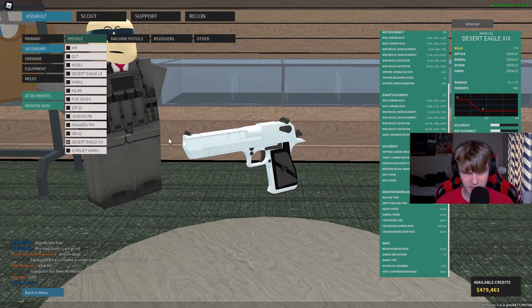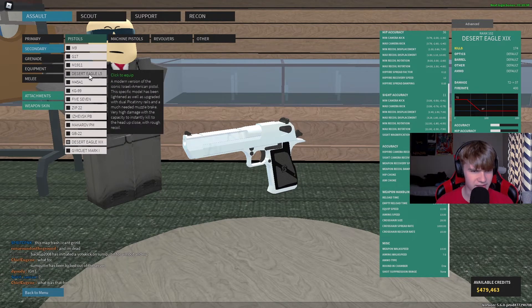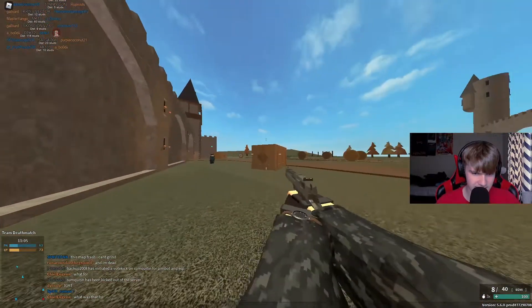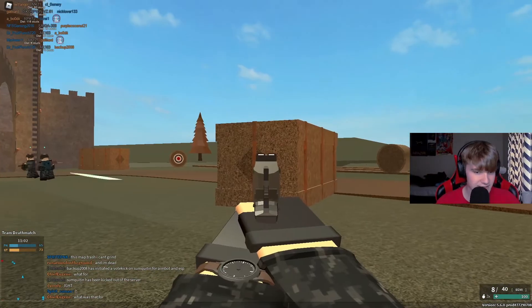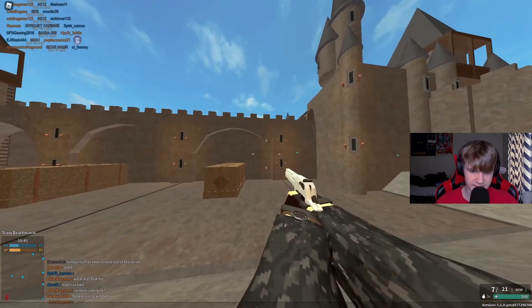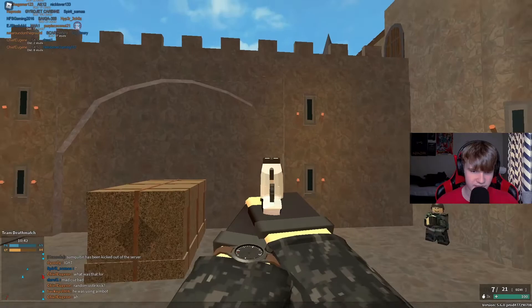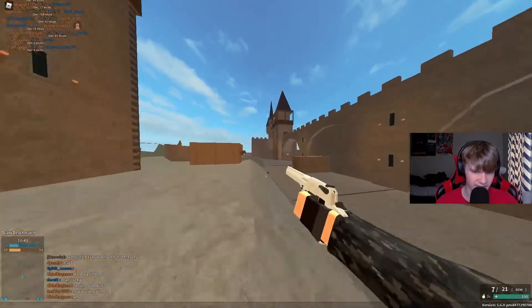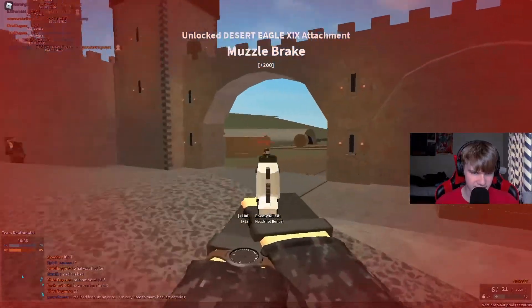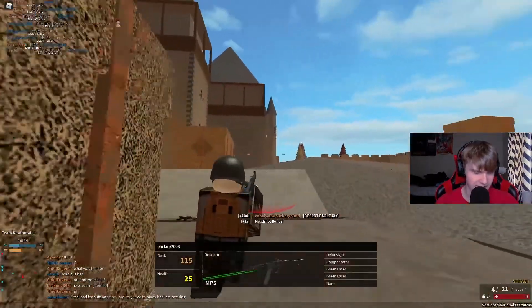I'll even show you guys. This is the L5 aim down sights — it's not too slow, it's kind of speedy. But then we can take a look at the Desert Eagle XIX — it's so much longer than the L5. The handling for the XIX has just always sucked, it's always kind of been known to have bad handling. If you don't like bad handling and prefer good handling on a weapon, I'd recommend the L5 more than the XIX.